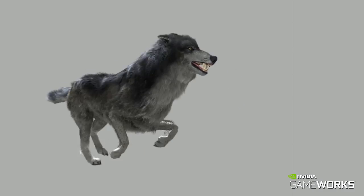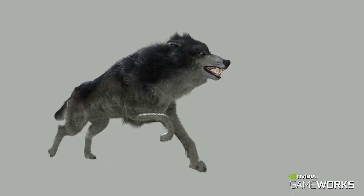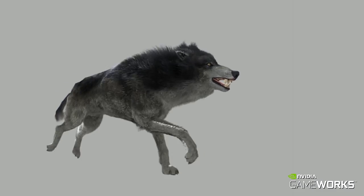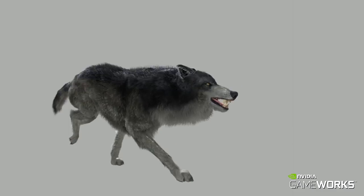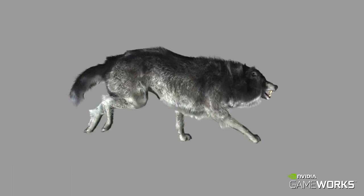Here we see a wolf from the Witcher 3 game with approximately 200,000 strands of fur being simulated to create a lifelike character. The secondary motion of the fur brings the wolf to life. Artists have control over features such as waviness, clumping, density, and more.